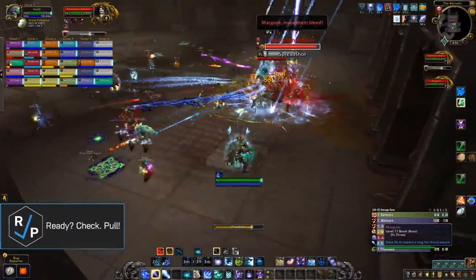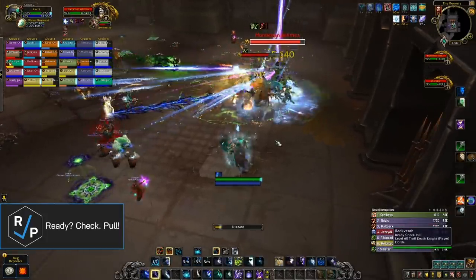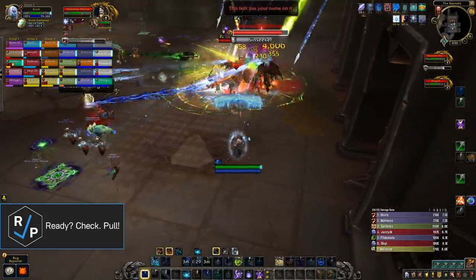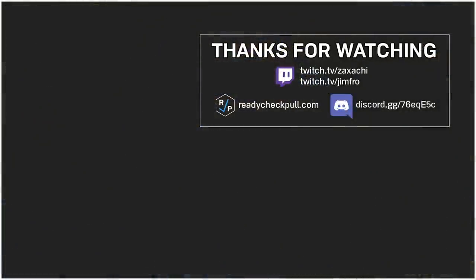And that's pretty much it. If you like this guide, support us on Patreon. We have a goal of reaching 100 patrons by the end of the tier so that we can do this for next tier and keep making all kinds of other guides too. Thank you so much to all the patrons who already support us. We honestly can't thank you enough. Also, you can find our written version of this guide on Icy Veins linked below. Like, subscribe, and join our discord to keep up with everything Ready Check Pull. Peace.